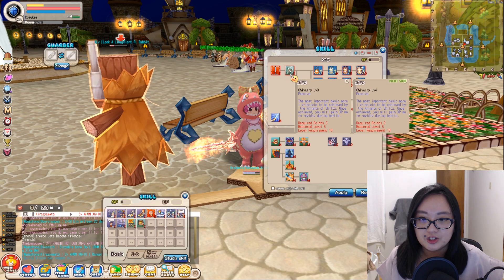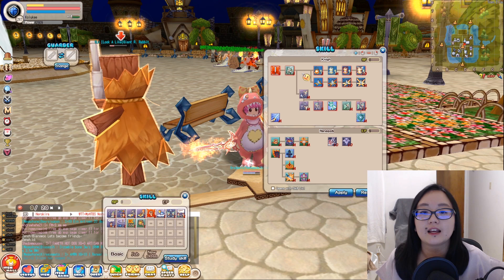For the first skill you have to take, it's Sport Combo at level 3 and Shilvary at level 3. Both are passive skills — just take them as prerequisites to unlock the next skills.